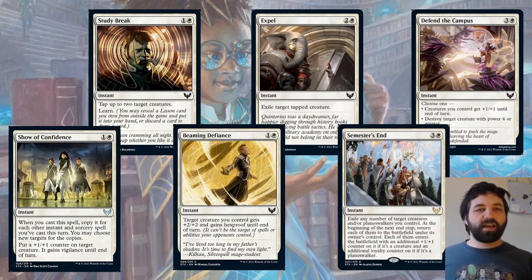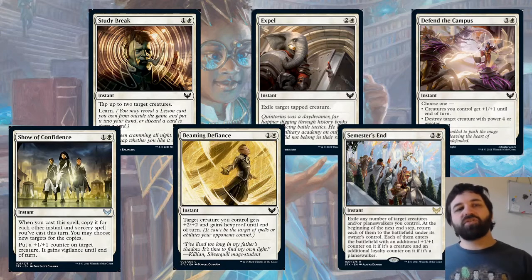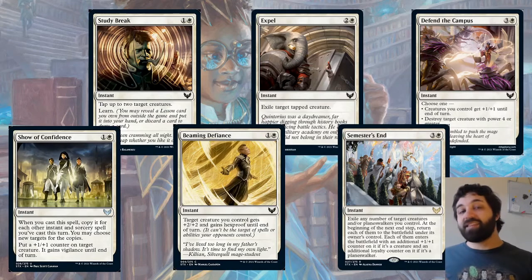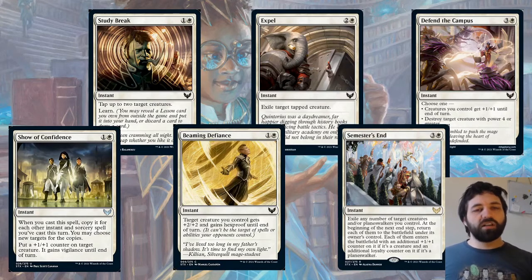We've also got Study Break — one and a white, tap up to two target creatures, and Learn. So it's an instant-speed way to tap a couple of the opponent's creatures down, and you also get to learn — picking out a lesson card from your sideboard. That's going to be the correct card for that opportunity, and possibly a little bit better than just drawing a card, especially if you've got a decent selection of lesson cards to choose from.